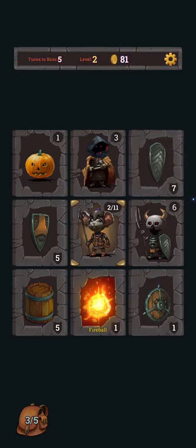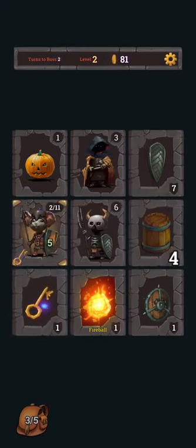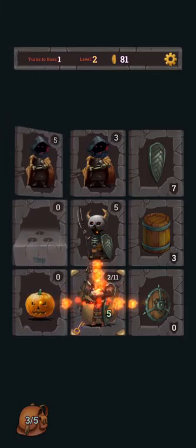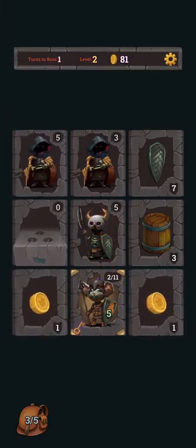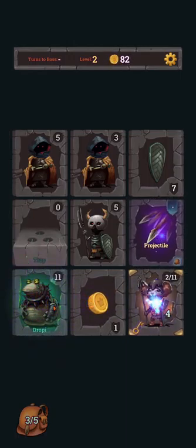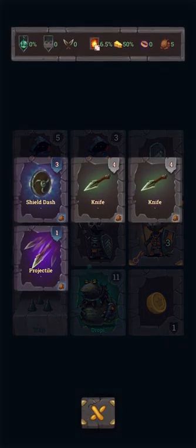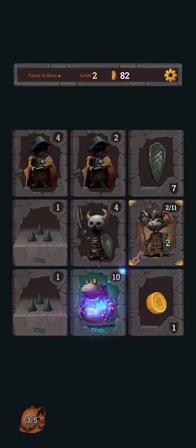There we go — it used our potion, so we got another life. I was kind of expecting full HP, which we didn't get — that's a bit unfortunate. This boss will continue attacking us until we kill it, so we have very limited time. I want to pick up these projectiles, which are items that end up in our backpack. Let's use them — they should attack all enemies for a small amount of damage.